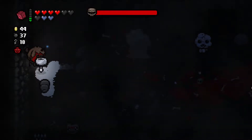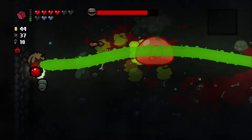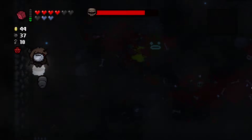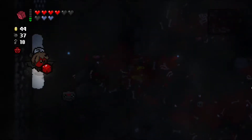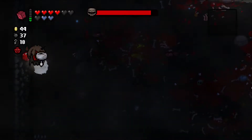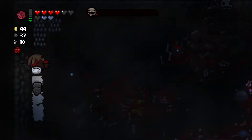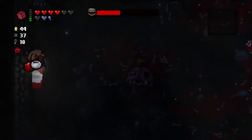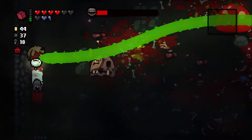We'll activate our Magician card, which basically gives us Homing Brimstone. We're not doing insane damage but we're doing pretty good. With Homing Brimstone, it really does simplify this a lot — because all we have to do is basically sit here and then enemies will get to us right away. Daddy Long Legs is crushing it.